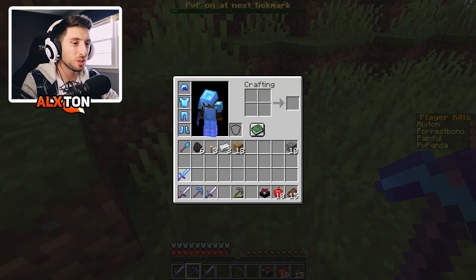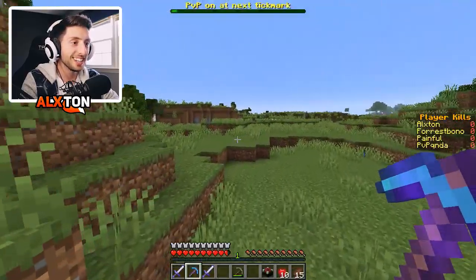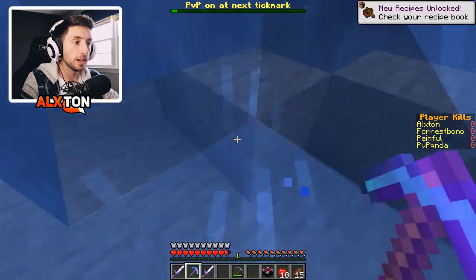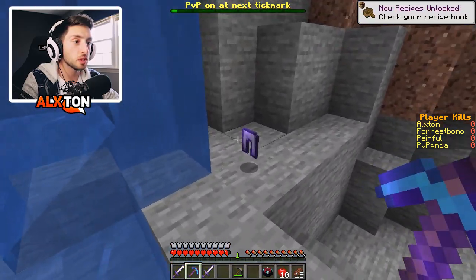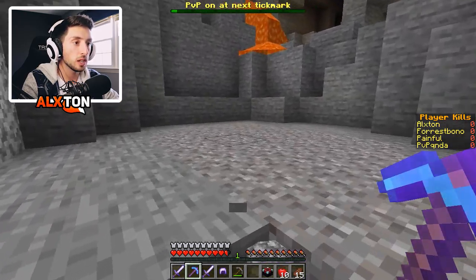Knockback two and looting two — that's honestly not good at all. They are definitely looted out over there. We're just going to jump down. There's still going to be items falling from down here too, because we're luckily enough it's just a ravine here. Let's go see.